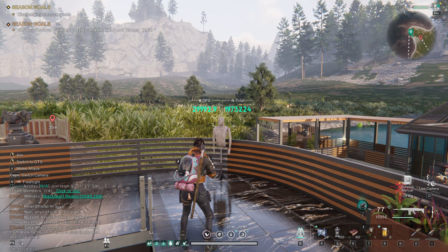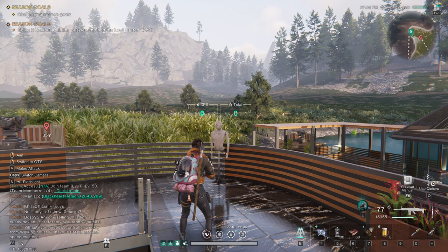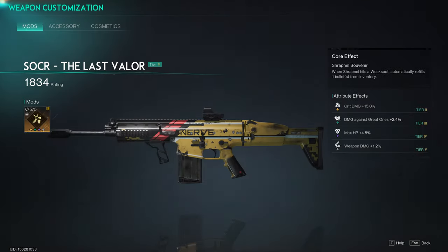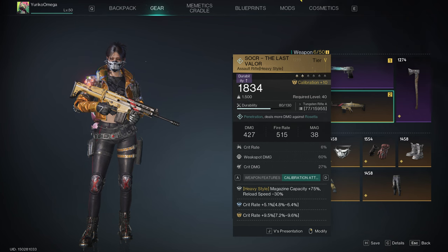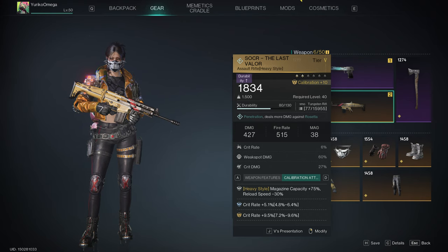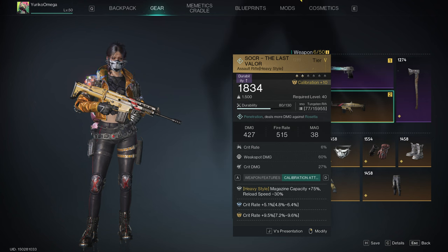And there we have it. Not the greatest build in the world, but it's got me nearly 2 million damage in this video, which is fantastic. For the calibration, I've got the heavy style which gives a bonus 75% magazine size and double crit rate. I would prefer the precision style for the bonus 20% weapon damage, but I don't have one with double crit rate at the moment — that would probably be the preferred calibration. At the moment, this is all I have.